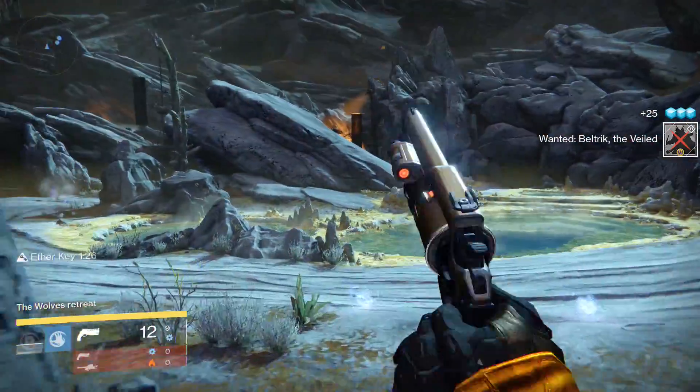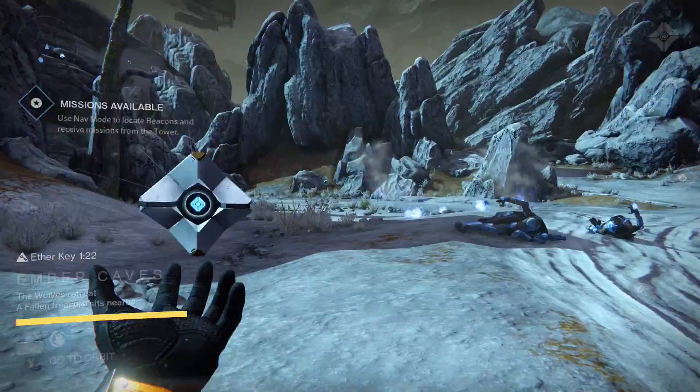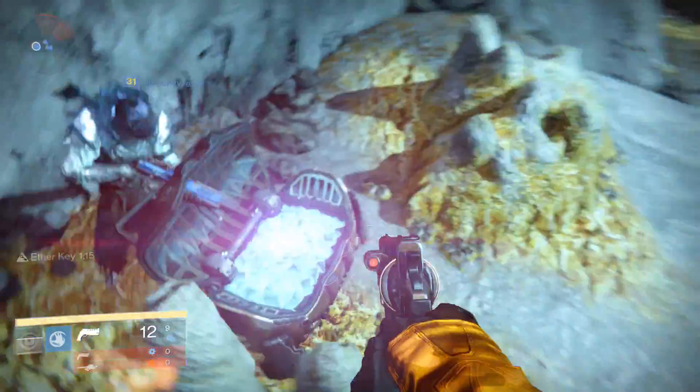Beltrick is another captain that you'll have to kill. Just fight through a few waves of enemies, and then after you kill him, you will get the key to a random chest. Find the chest, and you will get your loot.